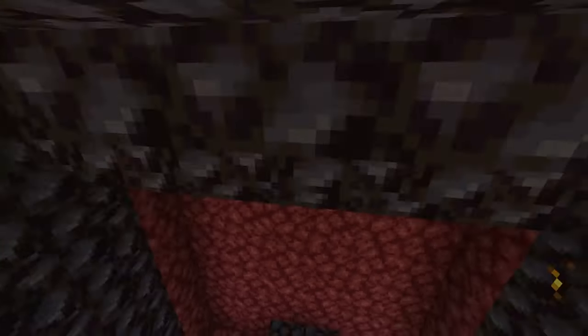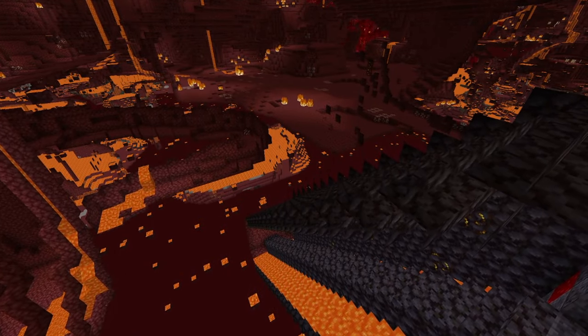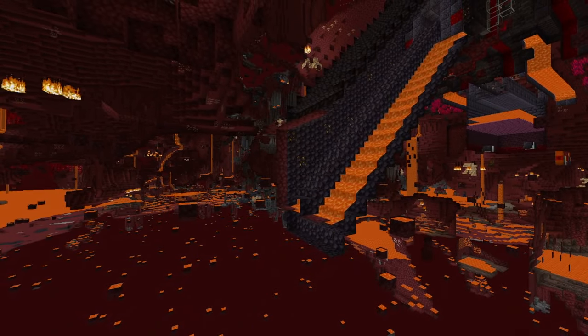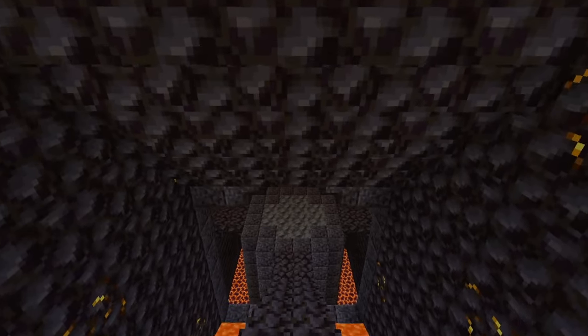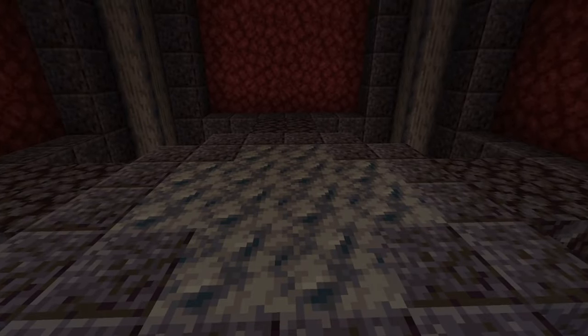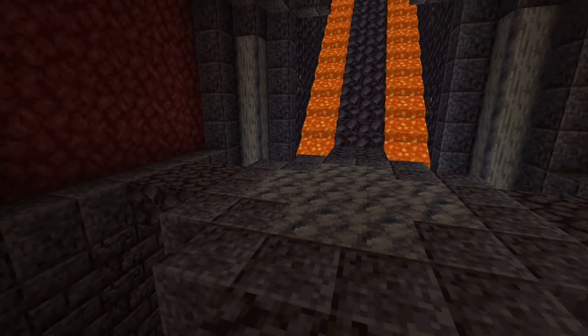Then I can move on to some of the more cozy areas like respawn anchor points, and then maybe even a place with some piglins and barter with those in a fancy area. Of course, swap those around as you want. Once you're done with that part, you'll likely need some sort of hub for your base — I personally want to do this mainly because I get to make a fancy ceiling.